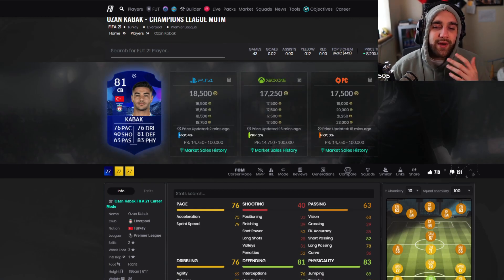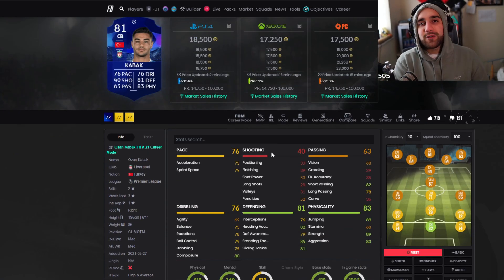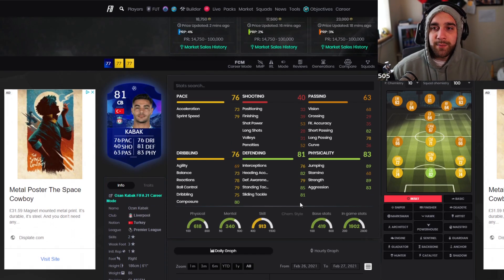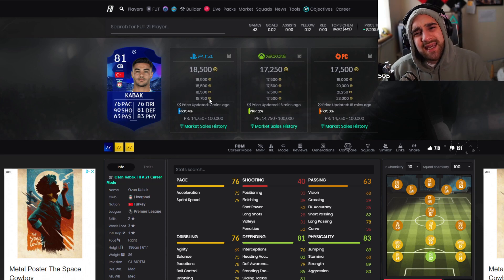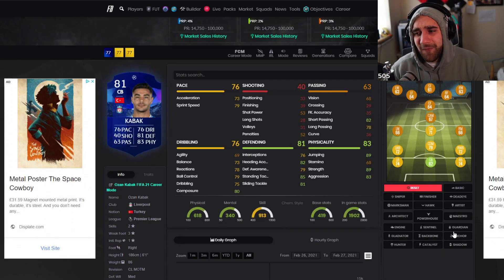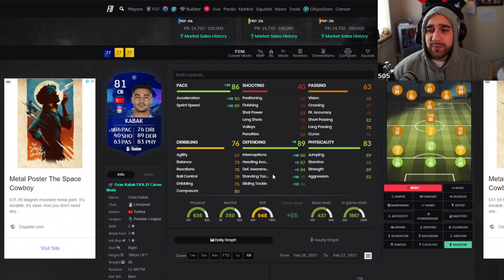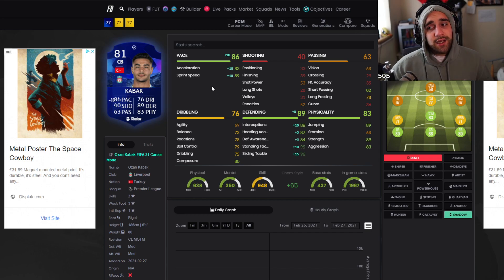Just so that you don't use Laporte — I'm here showing you cards that have over 72 pace, just so that you avoid players like Laporte. This Skybak is another beautiful example. He goes for 18k. Yes, you're better off using Joe Gomez — that's a fact. But this guy is strong, he has decent short and long passing, decent composure, and he should be able to hold the ball with ease. Good pace, good defending.